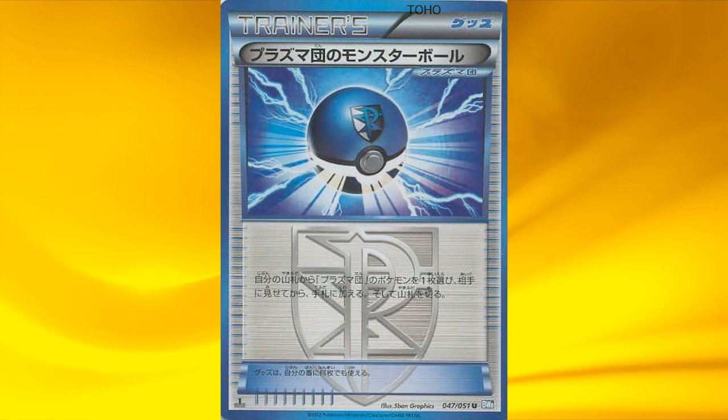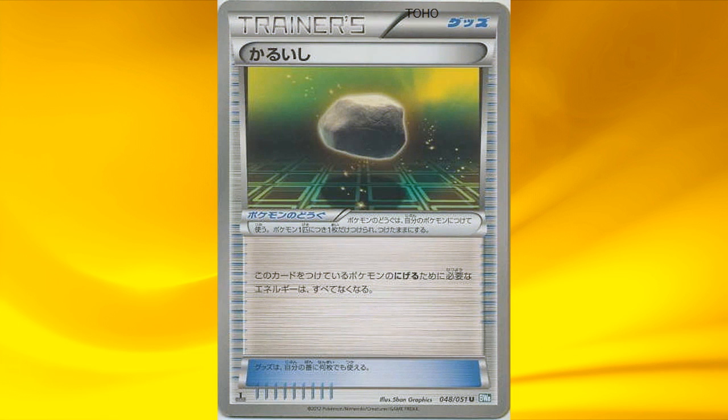Now the trainer cards. We have Team Plasma's Poké Ball, which lets you search your deck for a Team Plasma Pokémon. Next is Float Stone, which gives free retreat to any Pokémon holding this tool card. So if you attach it to your fat Snorlax, it'll have free retreat — that's why it's so good.